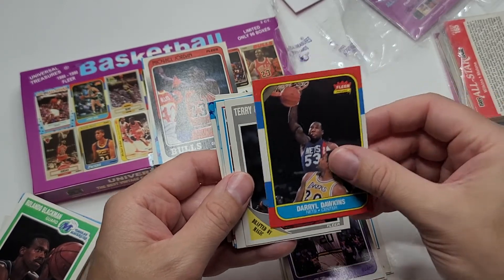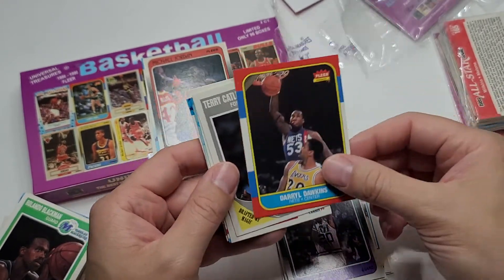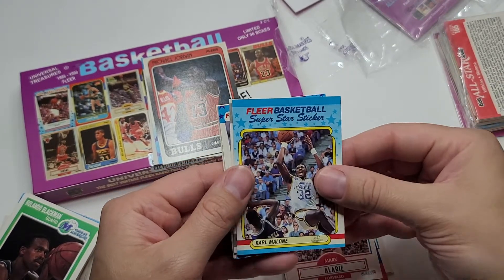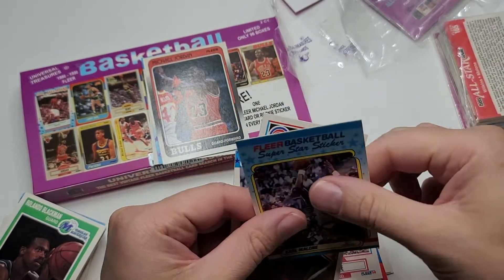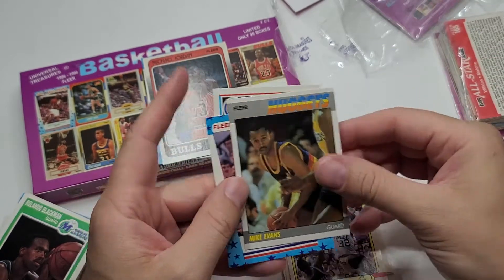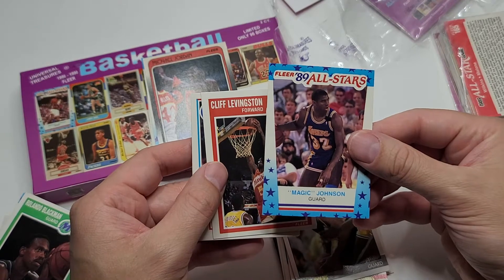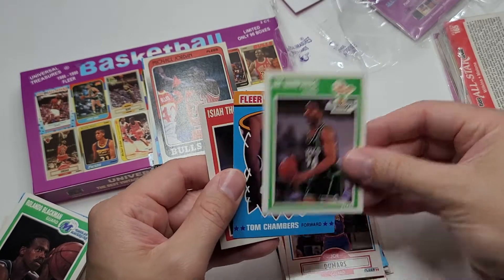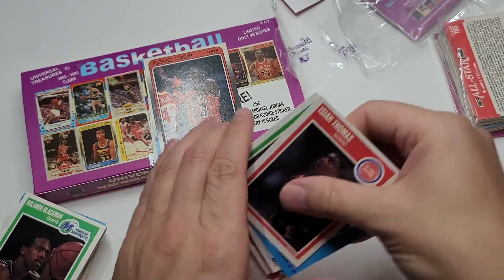Darryl Dawkins — very nice. I forget his nickname. Darryl Dawkins had a good career. Karl Malone — that's a nice looking, good shaped card, but you can feel the wax on the back. Mike Evans. Magic Man — very nice, good condition card. Joe D. Tom Chambers. Isaiah Zeke Thomas.